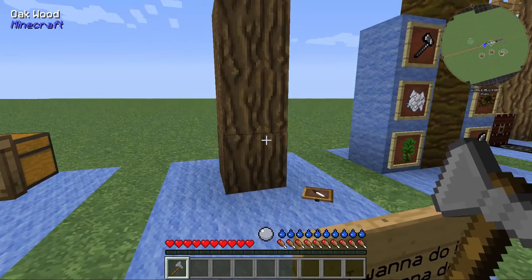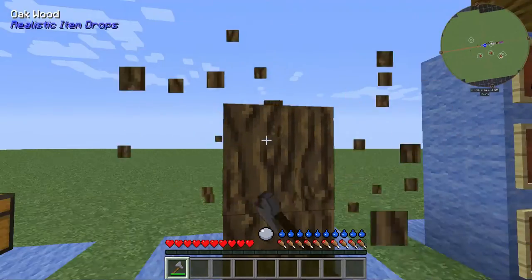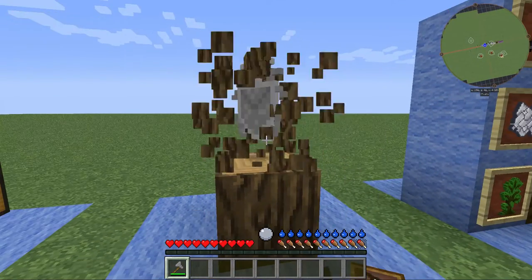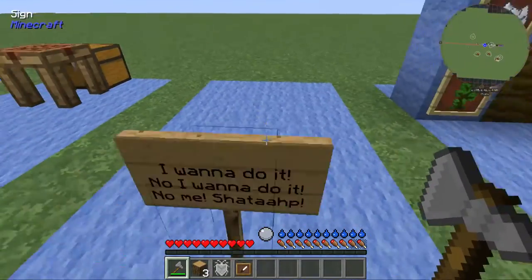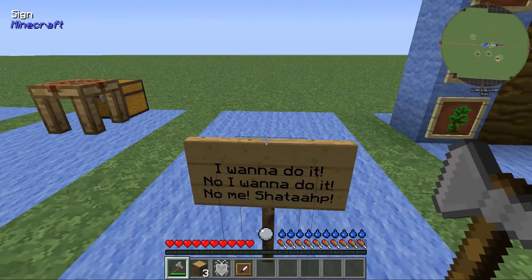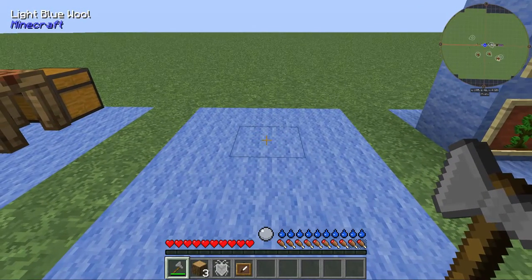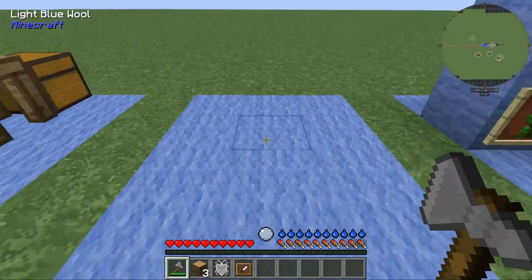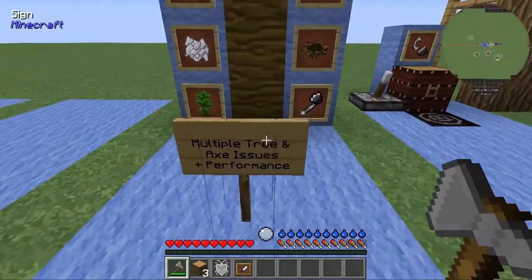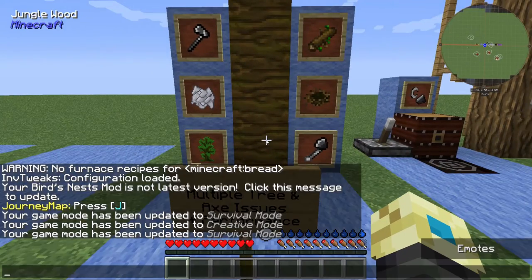There were some weird issues going on with not being able to drop logs with certain tools. What was happening is there were three different mods all trying to handle what can be used to drop wood. As you know, you can't punch wood anymore — it will not give you the block. Those three mods all trying to handle that functionality was causing a lot of mess, so that's been corrected and narrowed down so only one thing is actually sorting that out.